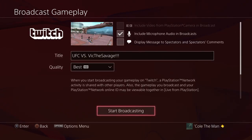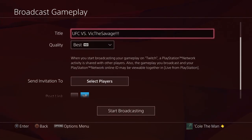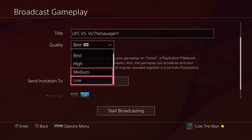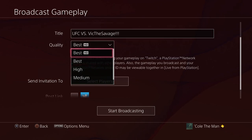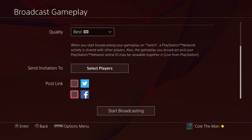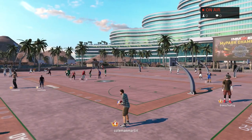Since my internet is not the best, I can never stream on medium or high — sometimes not even low. I can't do it on the best setting because I'll be delayed or might lag out, that's how bad my internet is. But say I put it on best HD, go ahead and do that, start the broadcast — and you can see that I'm broadcasting now.